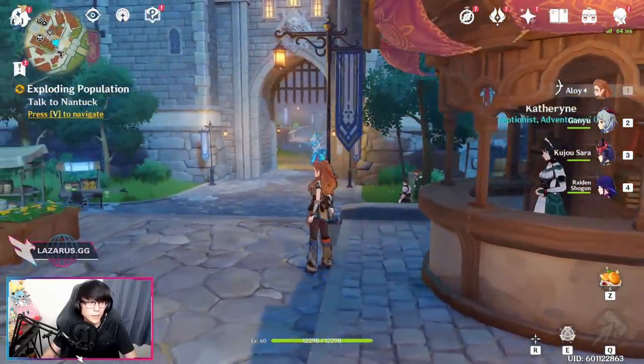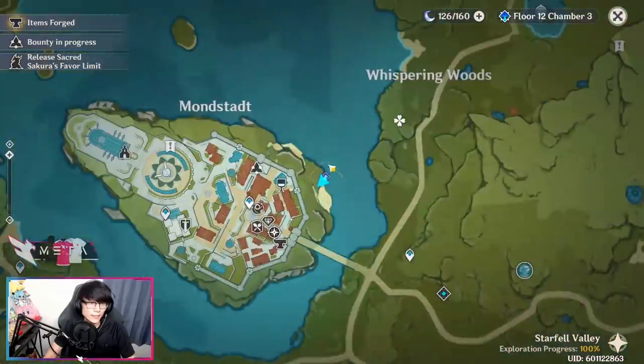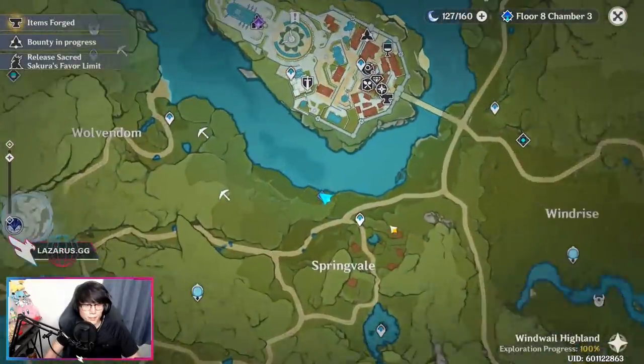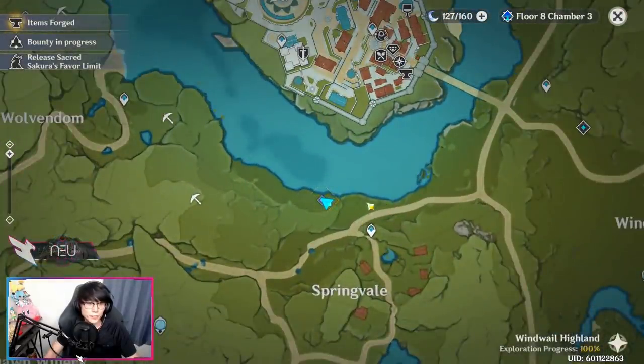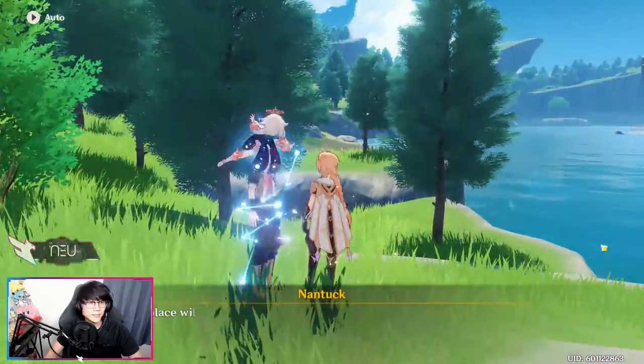The quest is going to be called 'Exploding Population.' Then you're going to proceed to exit Mondstadt and go over to the outside gates near this lake over here and talk to this fisherman. The next part of the quest will have you teleport to Springvale and come over to this side of the lake and meet up with Nantuck again and talk to him.